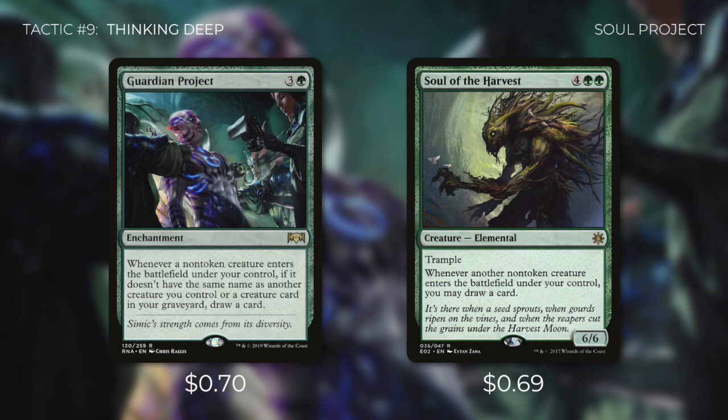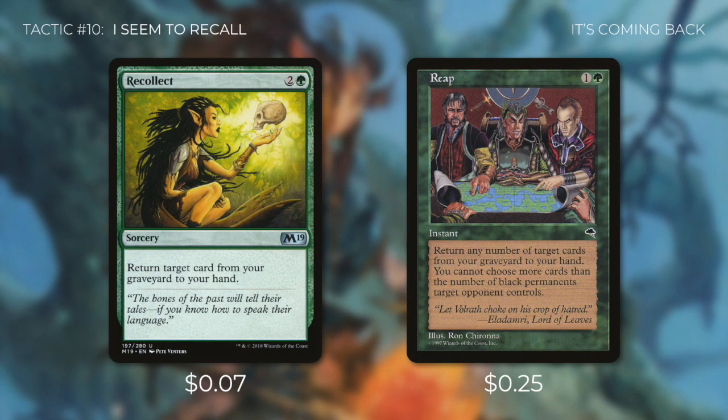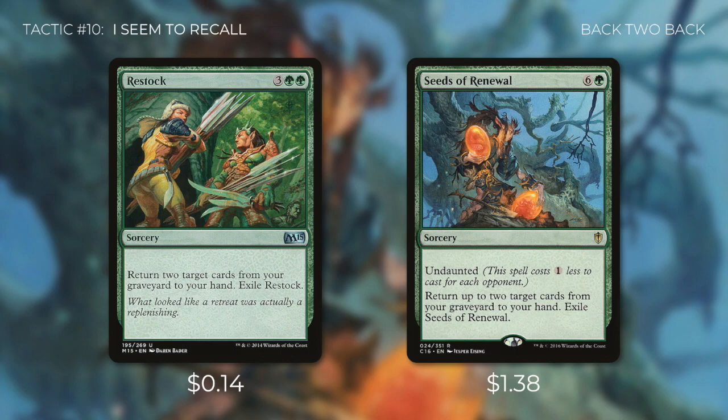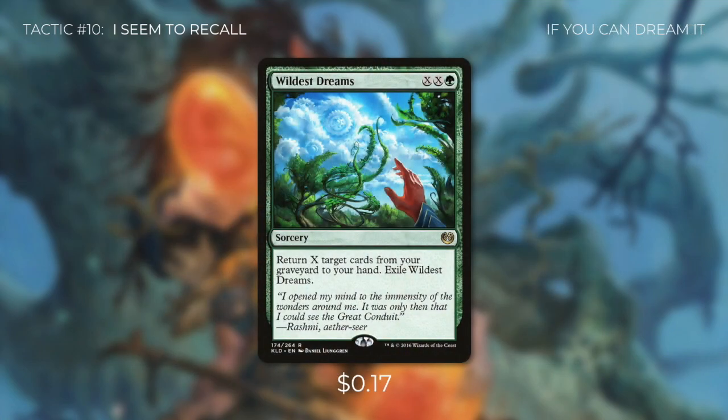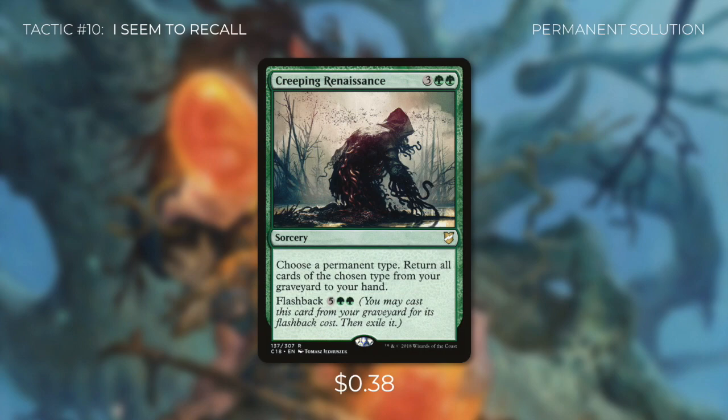Tactic number ten: I Seem to Recall. First up is Recollect, returning target card from our graveyard to our hand. We're running Reap, which returns up to X cards from our graveyard to hand where X is the number of black permanents a target opponent controls — in a multiplayer game, odds favor at least one opponent having black permanents, providing incredible value for just two mana at instant speed. We've also got Restock and Seeds of Renewal, which always bring back two cards — Seeds of Renewal has Undaunted, usually costing only four mana. Then Wildest Dreams returns X target cards from our graveyard to hand, and Creeping Renaissance returns all cards of a chosen permanent type from our graveyard to hand with flashback for five green-green.